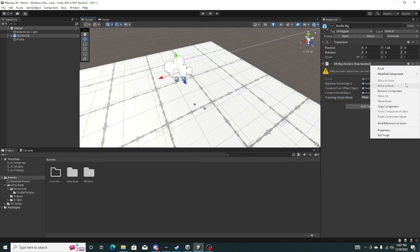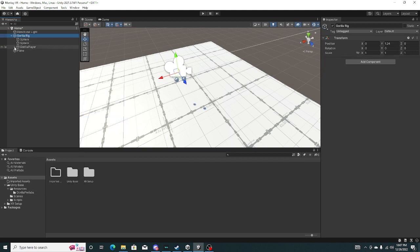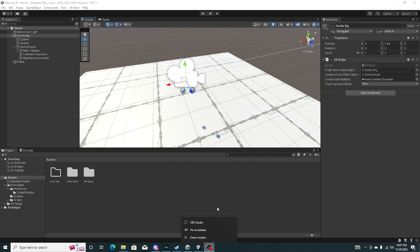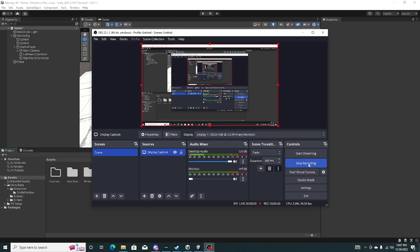Go ahead and delete this script right here. If I completely open all these, keep this open — XR origin script right here. Go instead of here: more opposite object, role player, and main camera. That is how you fix it. The scripts are way more better and there's more optimization. Next time, see ya.